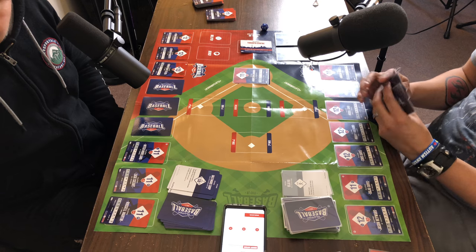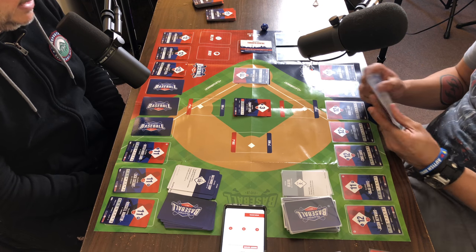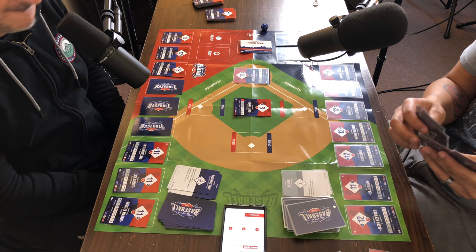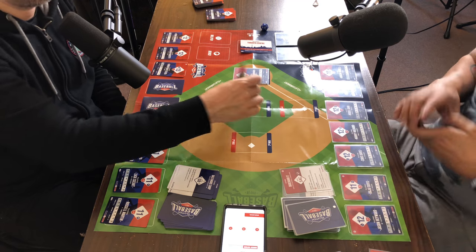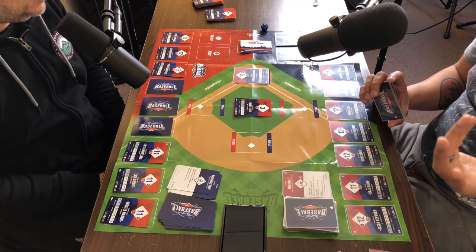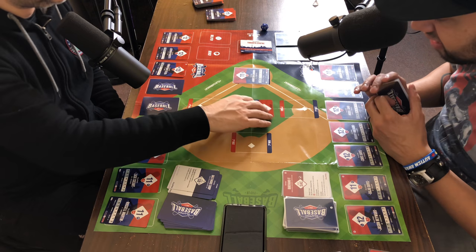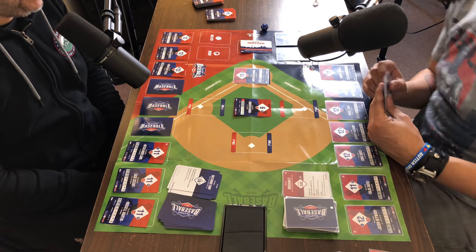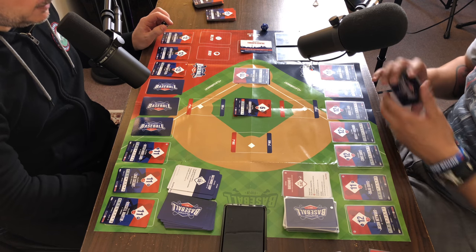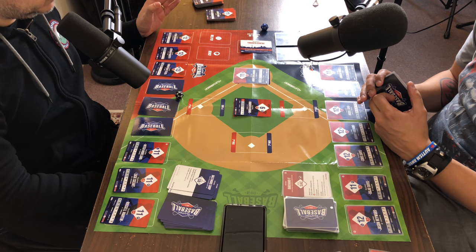I'm bringing in Tommy Lane — a Yankee. All right, bring in your closer if this is the last inning. You get a negative one because it's a clutch moment. Righty vs. righty — I get a plus one, so technically a six. Got it.